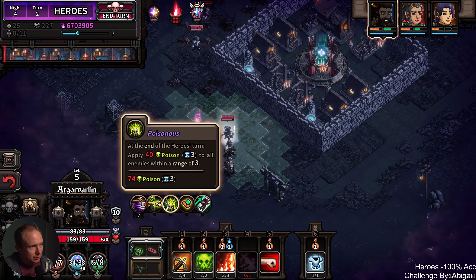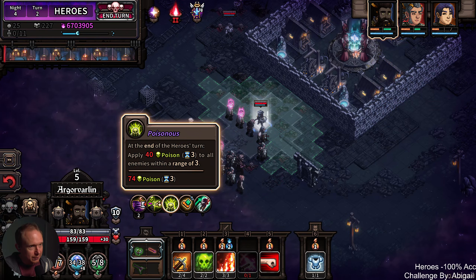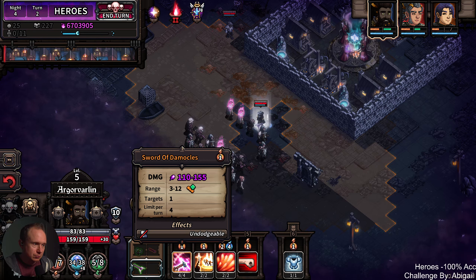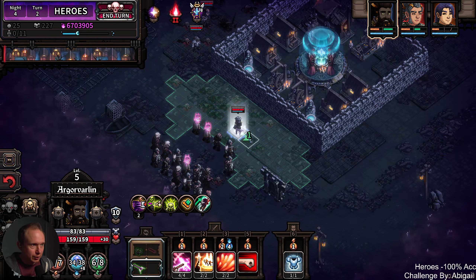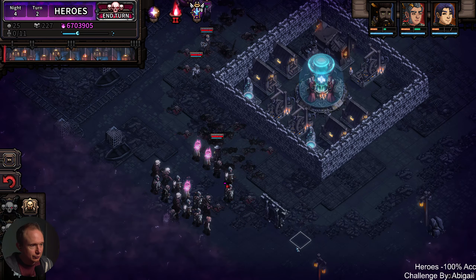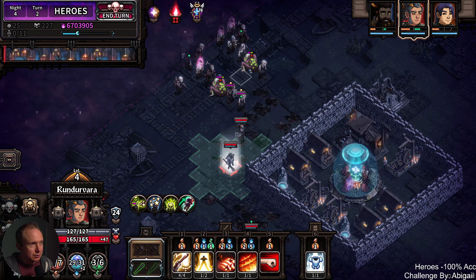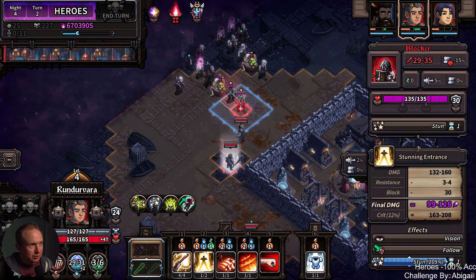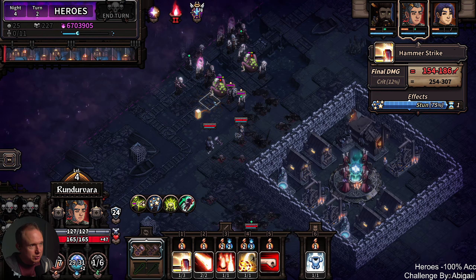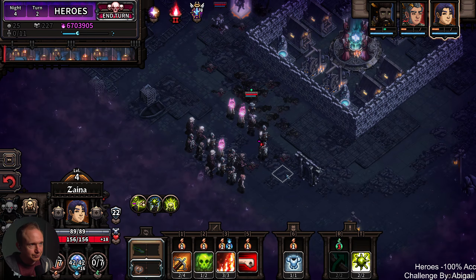Now we want to be careful. We don't want to poison these ones that we stunned outside of the walls — that's poor form. And then the stun ballista takes effect over here. But now we can definitely let the poisonous go. In fact, it looks like this is going to be pretty ideal, because these guys are not quite going to die. They'll be at two hit points.